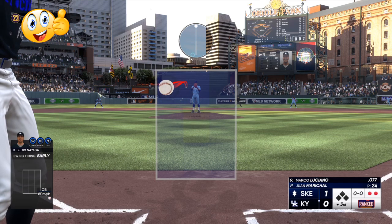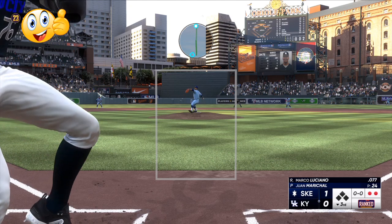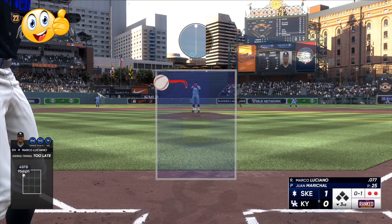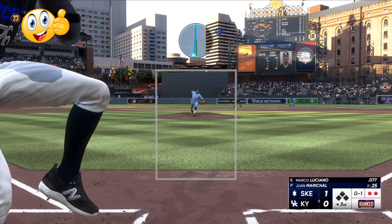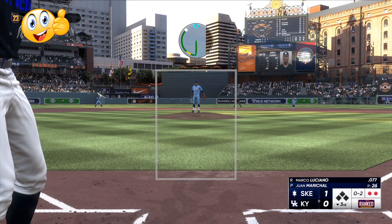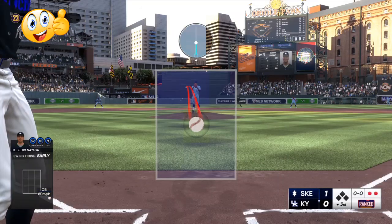He took a couple pitches waiting on an easier pitch to hit. Right here, I have never hit him with back-to-back fastballs, so that's what I'm going to give him. Fastball — now we're going to go top of the zone. He hasn't seen two fastballs in a row, so his mind is saying it has to be an off-speed pitch. It's a fastball that rises up, and now he's thinking he has to be on time — perfect setup for the changeup low in the zone. The drop outside, and we get another strikeout.